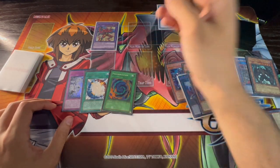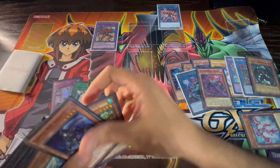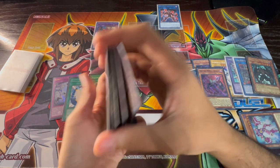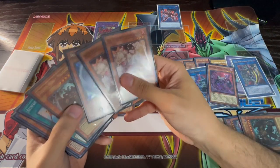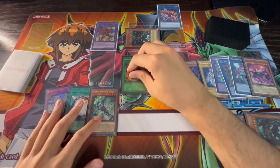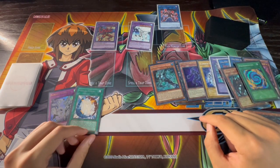Go into Cross Crusader, summon back Denier, pop it to search a card from your deck. Here you search Liquid Soldier instead of Dark Angel. Then activate Malicious in the graveyard again to summon another Malicious from your deck.